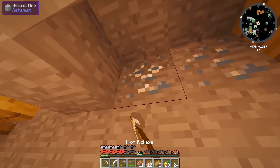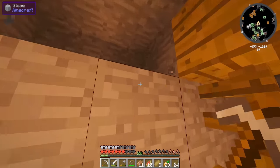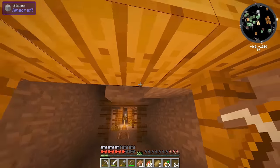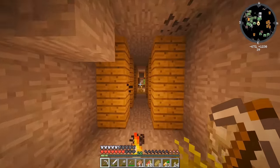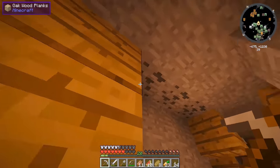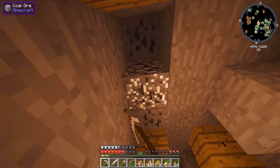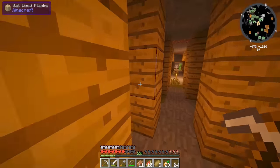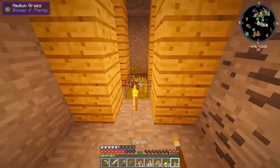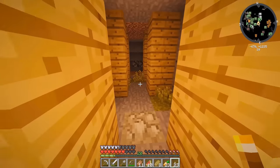Unless this is already lit up by the torches from the mine shaft above, I think we're set. There's a creeper and some coal — I'll grab that coal. This goes to a second layer — this is a multi-layered abandoned mine, so hopefully we'll find some better loot.